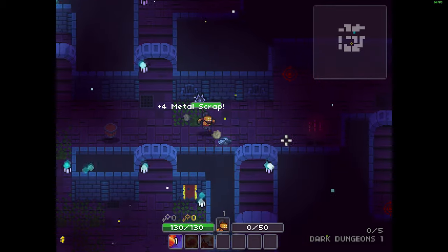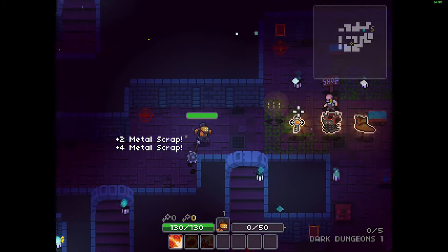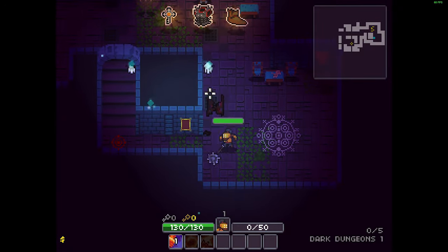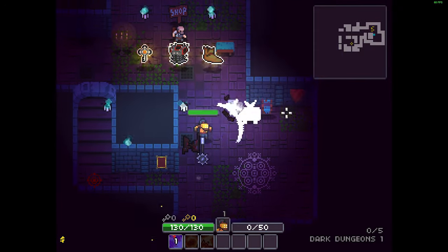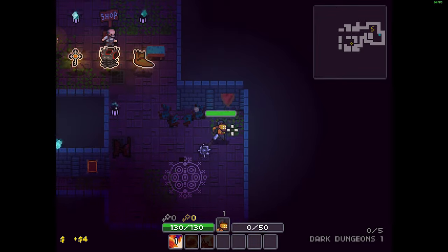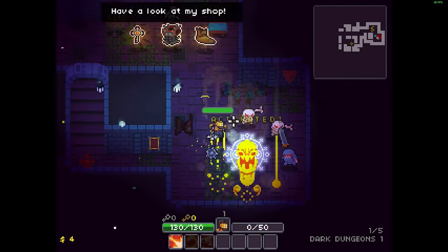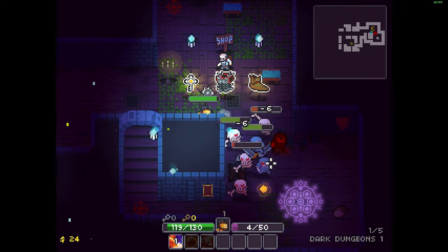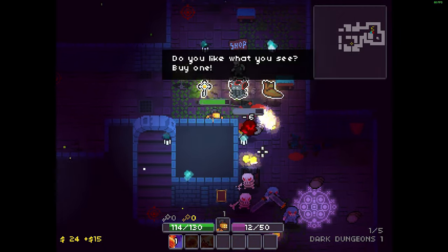In each dungeon there are these little symbols. When you step on one it gets activated, and then there's a whole horde of enemies that you have to kill, and then you kind of cleanse the shrine.